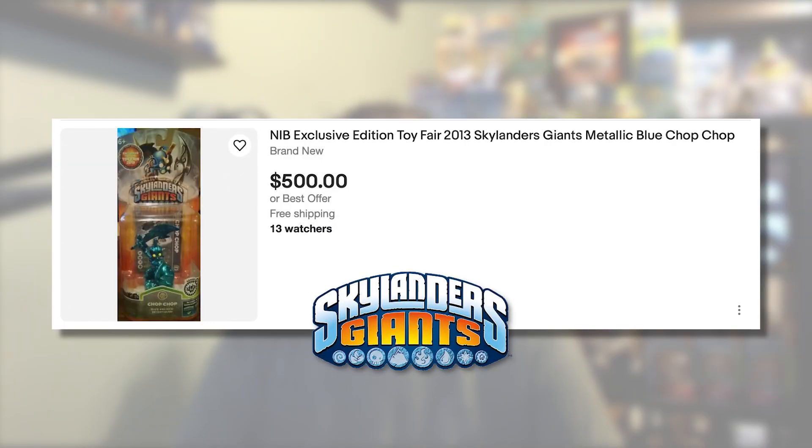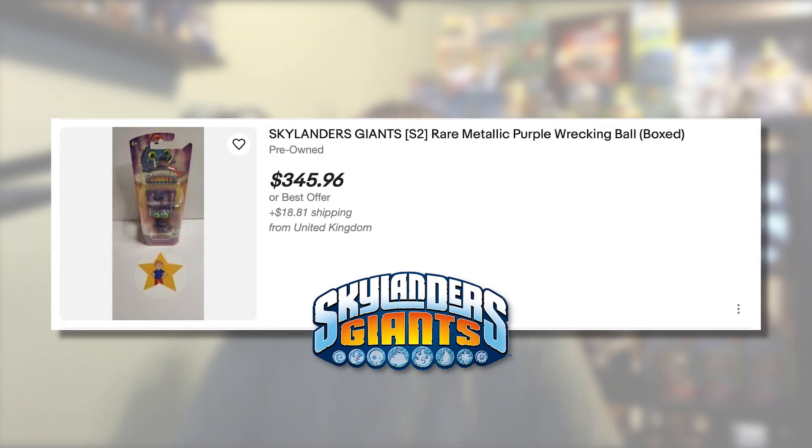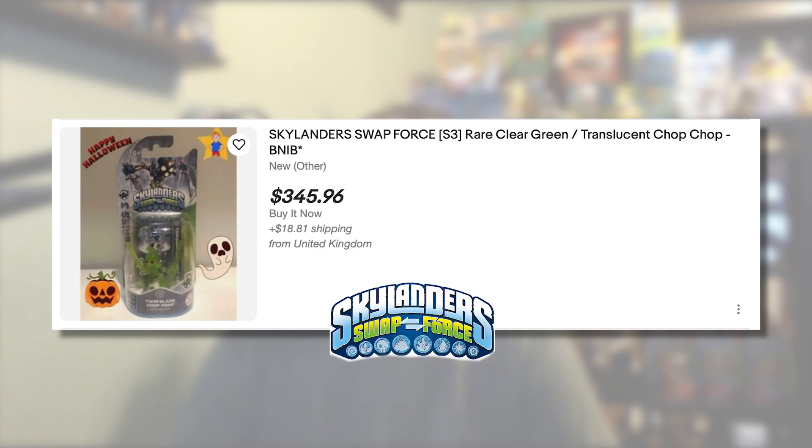I only need 4 more figures from Skylanders Giants. These include Metallic Blue Chop Chop, Metallic Purple Eyebrall, Metallic Purple Wrecking Ball, and Sparkle Hothead. The one that surprised me the most — I just need 1 more figure from Skylanders Swap Force, and that is Green Chop Chop.